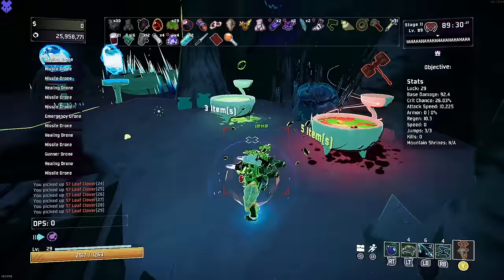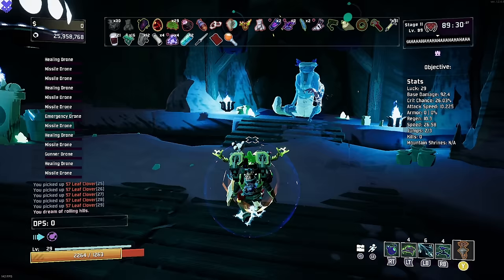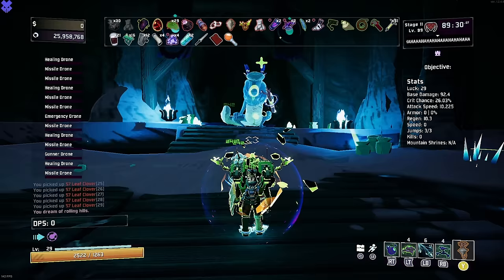Look - we're framing and there we go. We have 29 clovers. I love a good Titanic planes - 29 clovers going into the final loop. This is the last loop we're going to do. After this, we're going to Mithrix. Let's test it out - can we kill the newt?